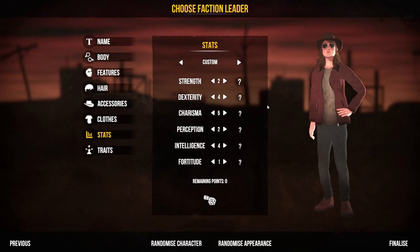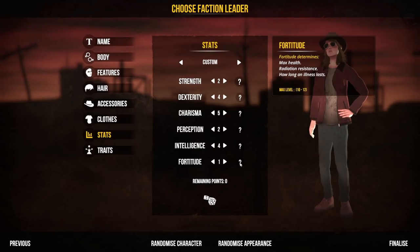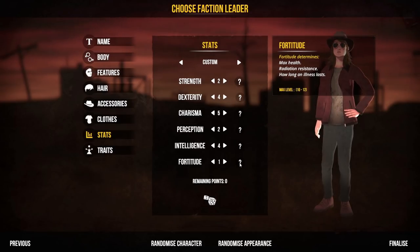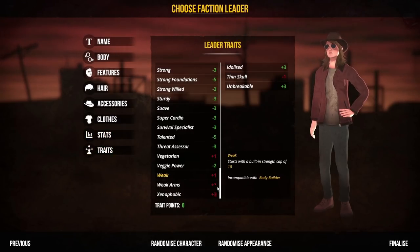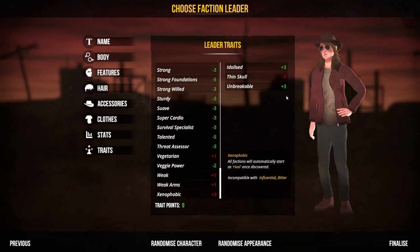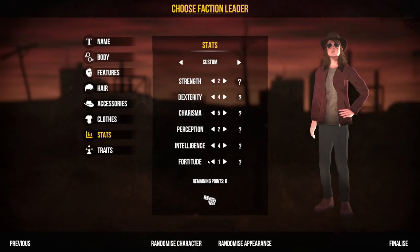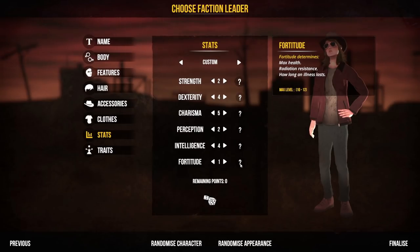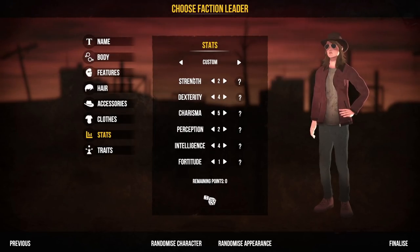For Betty we've gone for a strength of two, dexterity of four, charisma of five, perception of two, intelligence four, and a fortitude of one. Fortitude manages maximum health, radiation resistance, and how long an illness lasts - a fortitude of one looks rubbish for a leader, but worry not, we have traits. Betty has 'unbreakable', which means she starts with a guaranteed maximum fortitude of 20 - the maximum it can be. So she'll have maximum health, radiation resistance, and illnesses won't bother her at all.